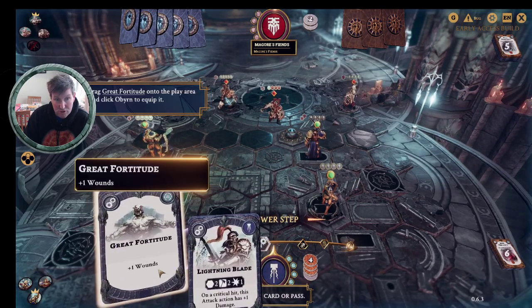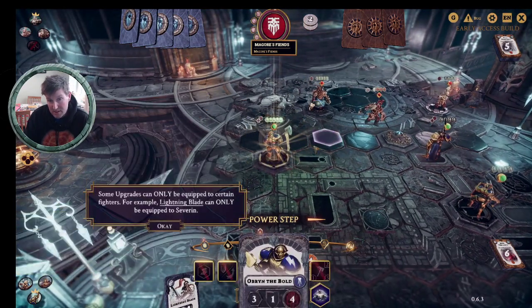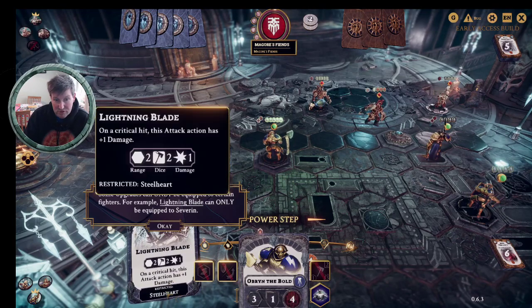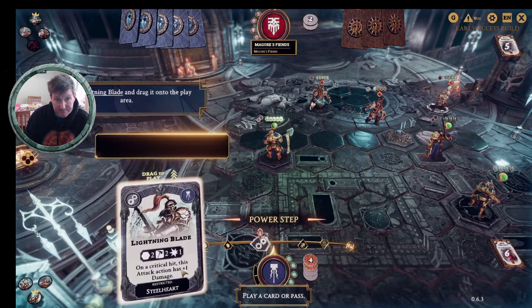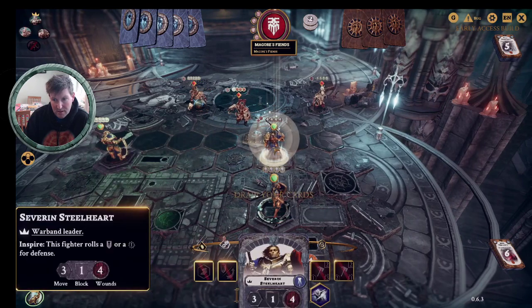We can put Great Fortitude on Obrin. Once you've got these cards, make a decision, play them on somebody, and use them as soon as you can — people can do damage and take fighters out, so it's best to act. He's now got up to five wounds. Lightning Blade is a restricted card — restricted to Steelheart only. When you're deck building, think about this: cards restricted to single fighters have a drawback. If that fighter's dead, you can no longer use them and they're dead in your hand. So we're going to play it — drag it forward, put it on Severin.